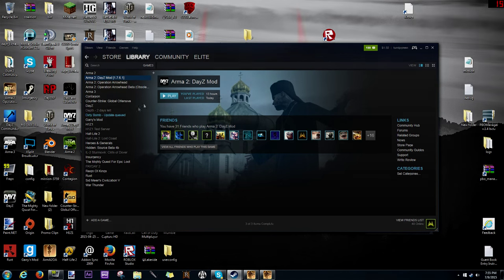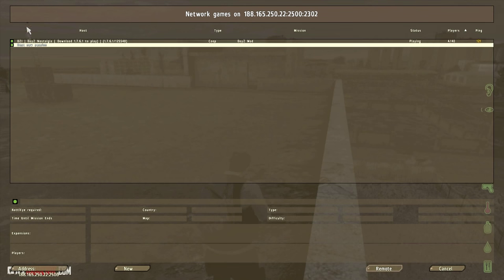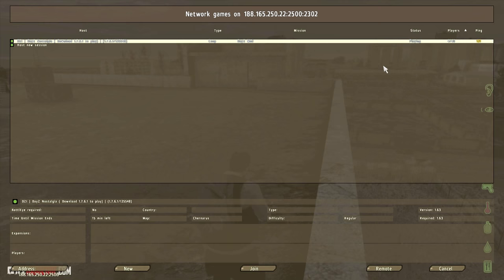Click Play and launch the game. Sorry guys, I had a bit of a glitch in my recording software so I had to trim a little bit out. Once you launch up, go to Multiplayer, go to Remote, and enter in the server IP — I'll leave that in the description. And here we are at the DayZ nostalgia 1.7.6.1 server.